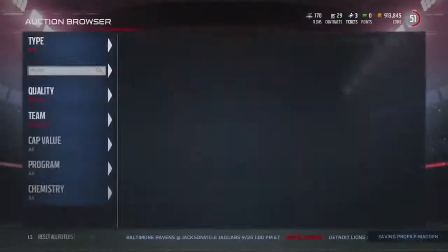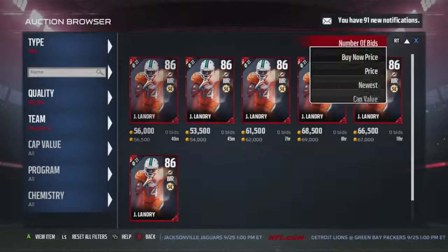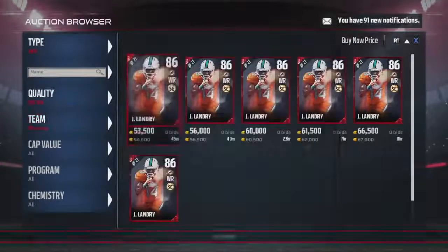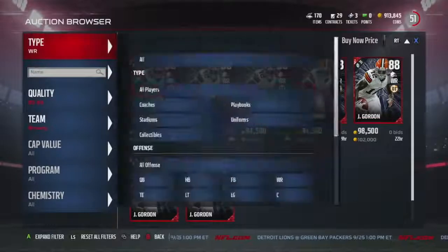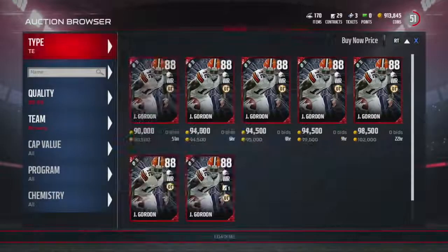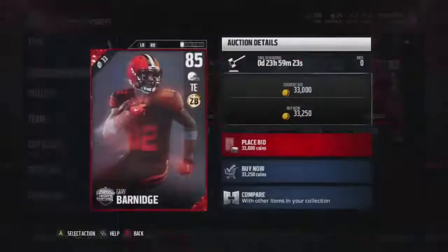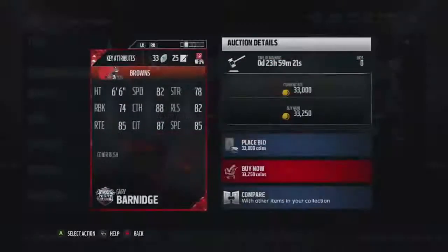For our tight ends, I'm going to keep Charles Clay. The backup is going to be Gary Barnidge — the Color Rush man himself. If you guys don't know, I do run two tight end sets, so that's the reason why this is actually a really good pickup for myself. Now let's go on to defense.